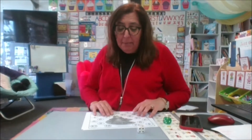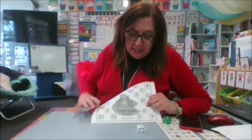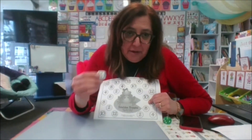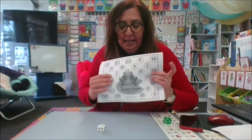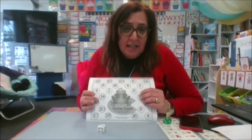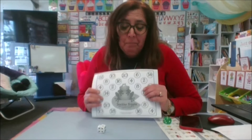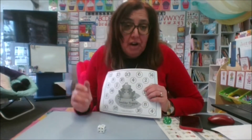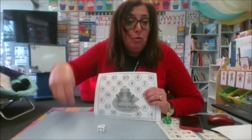Now you need to know those facts to be able to play this game called Doubles Hopping. There are two versions: one where you roll a regular die, and another where you roll a ten-sided die. If you don't have a ten-sided die, you can make one, or write the numbers one through ten on cards and pull them from a bag. You can also play by yourself.